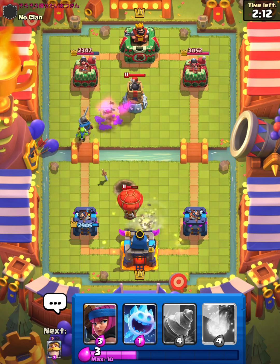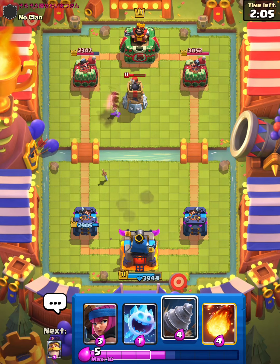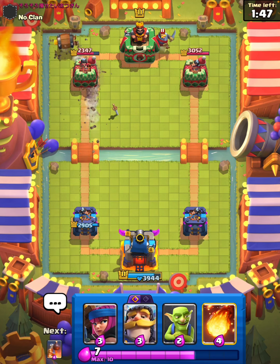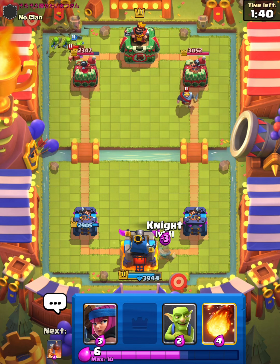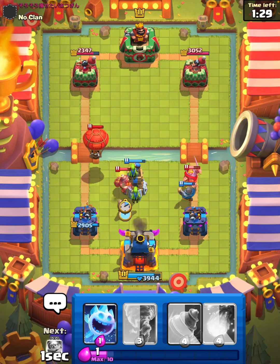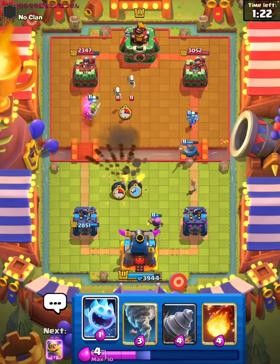Tornado does come down in time and not too bad. Can't really complain there, we got the king activated and we have a lead. Ice spirit to draw out a bar barrel maybe. Oops, we drilled in the corner - did not mean to do that. He bar barrels that early - that's fine, that's going to be a pointless drill for us. We're going to knight back here and I will bomb tower and firecracker - that's not really going to help him. Firecracker will take that out.